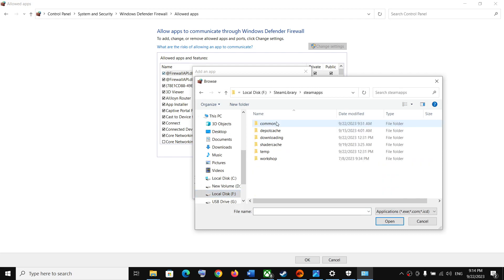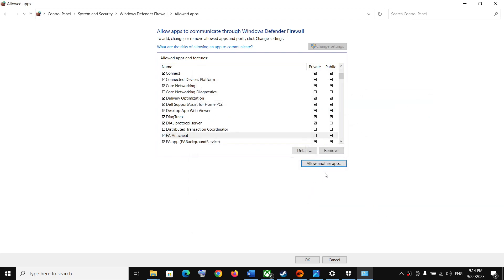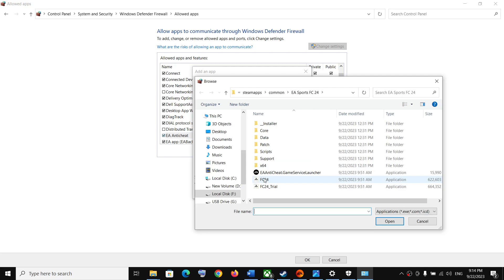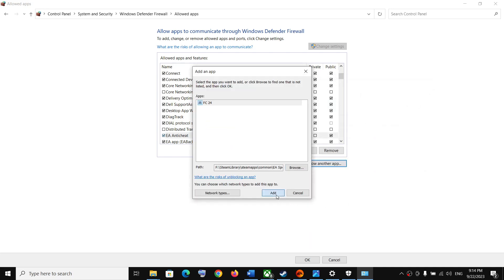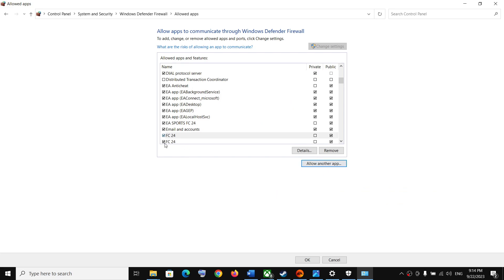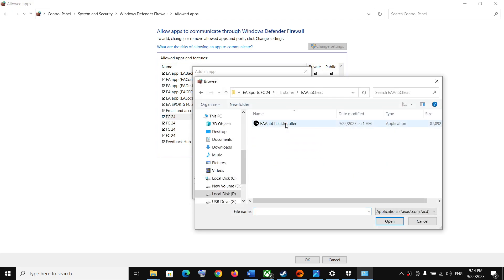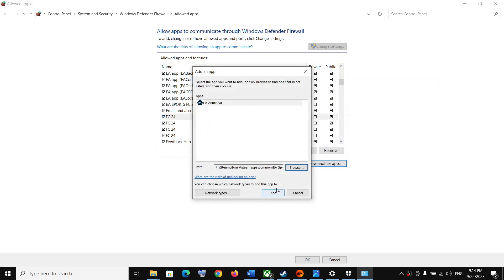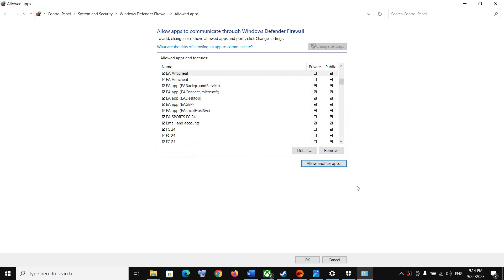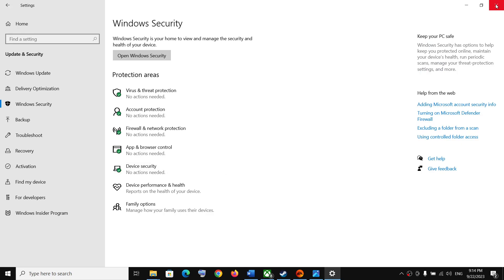Click Browse and follow the same process: open the game folder and select all the exe files. Click Open, then Add. Repeat this for each exe file — FC24, the Trial exe, and the installer exe. Once you have added all the exe files, click OK at the bottom, close the window, then launch the game and check.